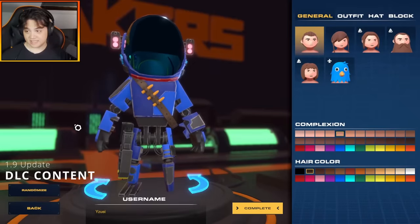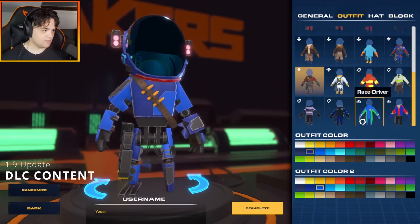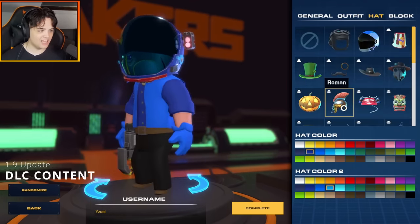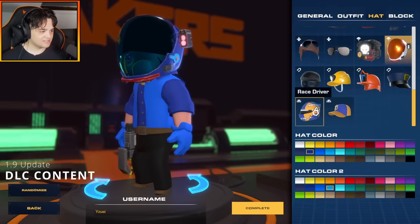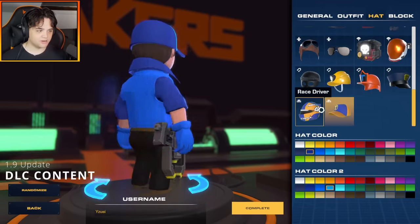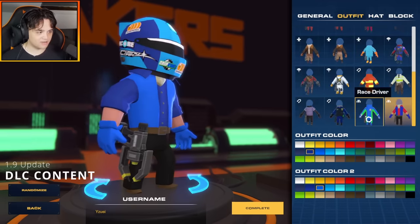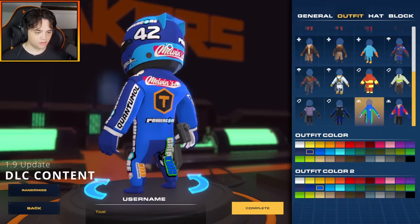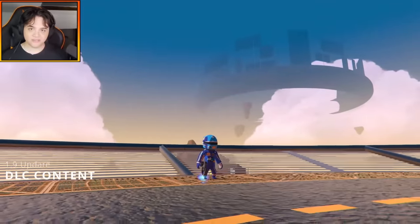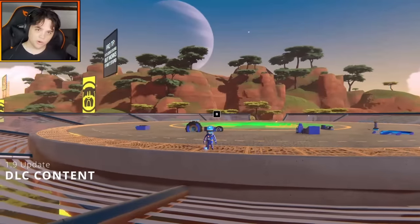And finally, the outfits — we need to check those out. We have a couple new outfits: the race driver outfit and the trucker outfit. We got the race driver helmet and the trucker hat. I think what's definitely more hype is the race driving outfit. Number 42 baby — let's go! I have my new blocks, I have my new outfit, but the only thing I don't have is a new car.